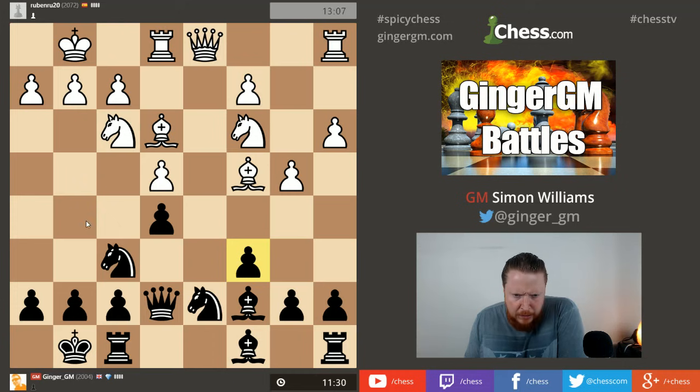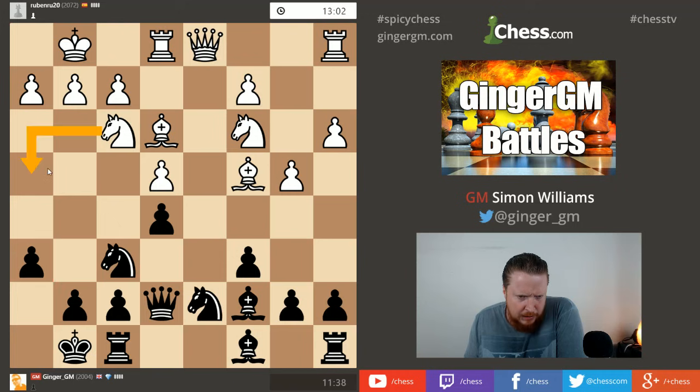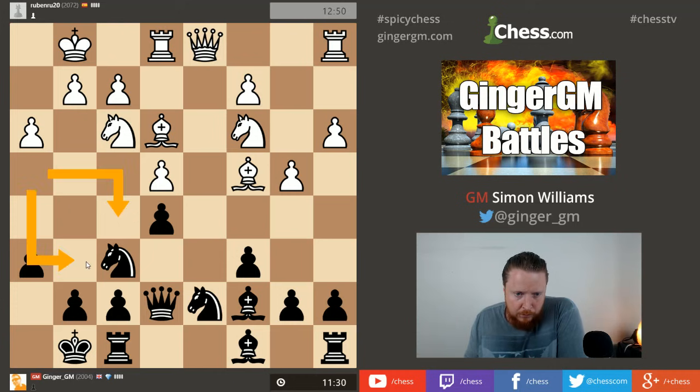I'm thinking about bishop b6, b5 first then bishop b6, or knight to f8. I've just realized - have I allowed his knight to come into a good aggressive square? I wanted to threaten knight g4 when my opponent couldn't go bishop to g5. My opponent hasn't gone knight to h4 though, which I'm relieved about - I didn't want that knight jumping into one of those squares.